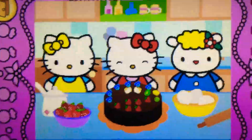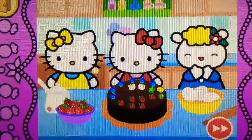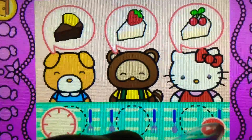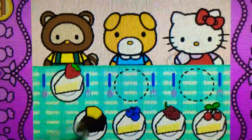Whoa! Hello Kitty's cake looks yummy. Come on! Hello Kitty wants to share cake with friends. Watch carefully. Remember what each guest wants. Before the time runs out, drag the correct food or drink to each character.